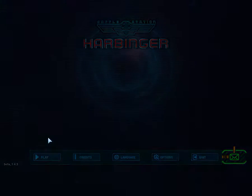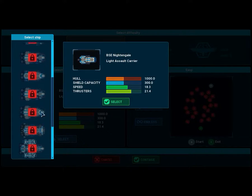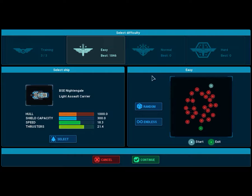Battlestation Harbinger is played a little bit like a roguelite, in that you have a set list of base characters that you can unlock as time goes on — in this case by either completing missions or dying horribly — that you take into a set of fully randomized levels with a semi-randomized story. I'm going to take the base ship on easy difficulty, as I die very often on easy difficulty and dread going up to normal.